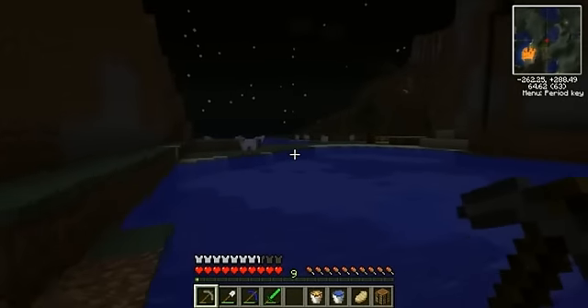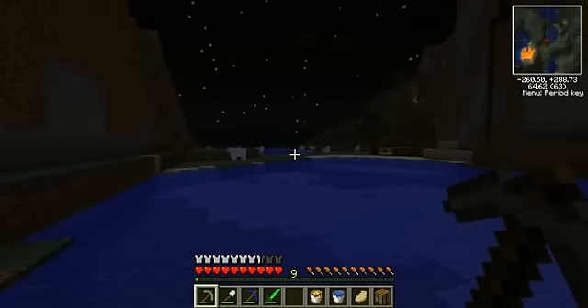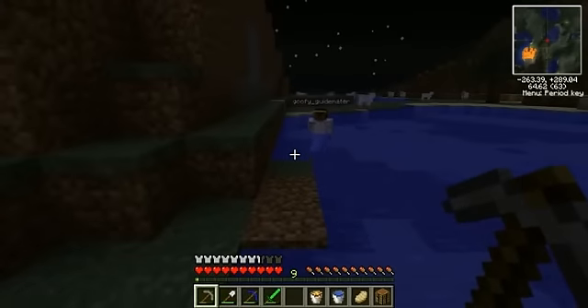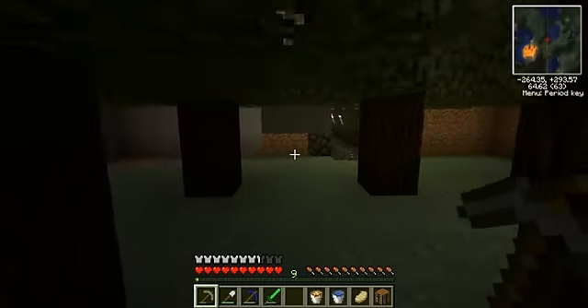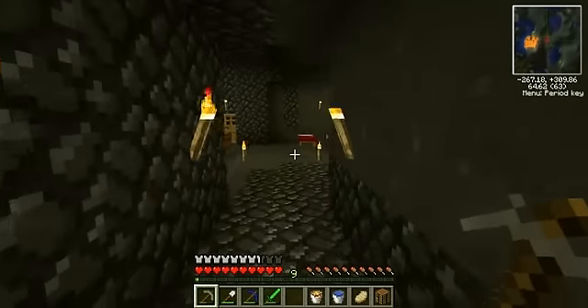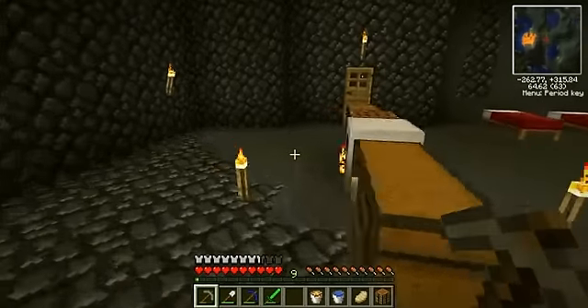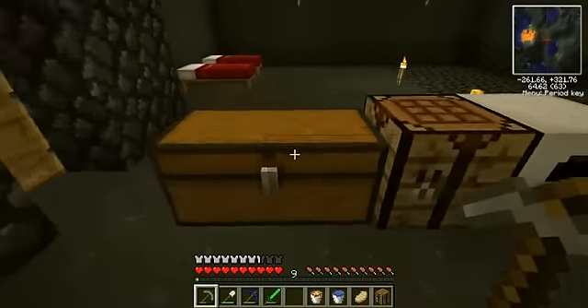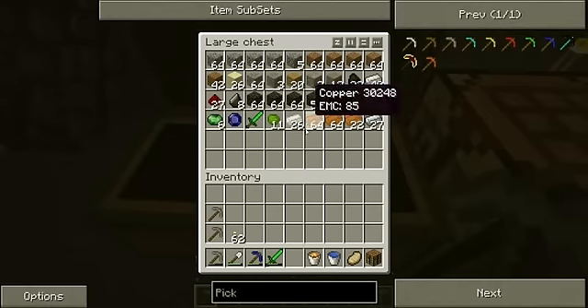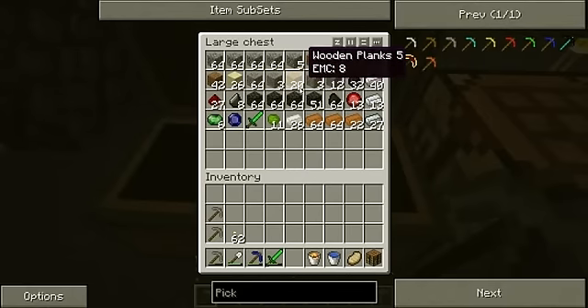And there, over there across the lake, you can see a bunch of sheep. You can kill them to get their wool, or if you want to do it the humane way, you can... You want to do it the humane way. Come back to the house. We're gonna make shears.